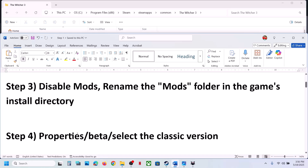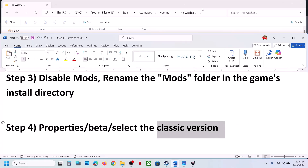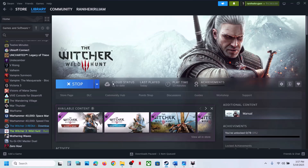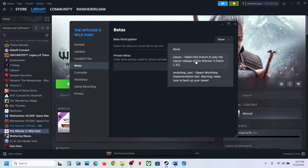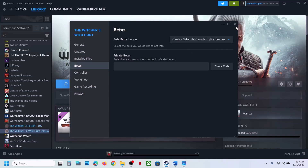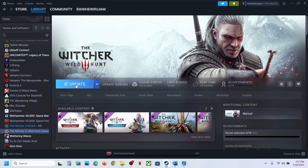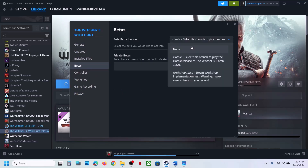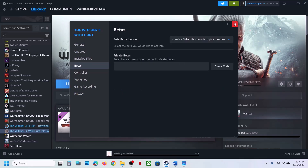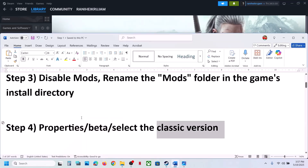The next step is to select the classic version in Steam. Go to Steam, right-click on the game, select Properties, go to the Beta tab, and select 'classic'. It will update — if it's not updating automatically you can click on update. Once the update is complete launch the game. If classic does not work, switch back to 'none'.